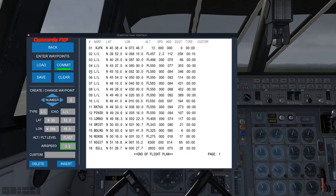Here's what we want to do next — you see the Commit button. This is like your execute button on the FMC. We're going to click Commit, and that is where the magic happens. Let's get rid of the graphical user interface.